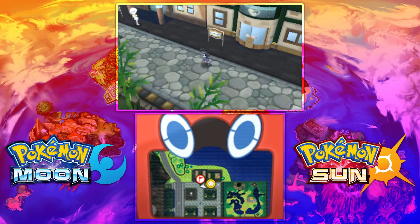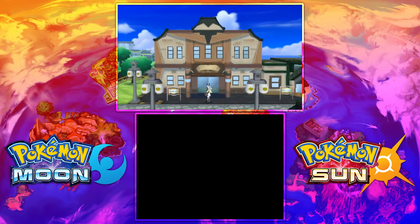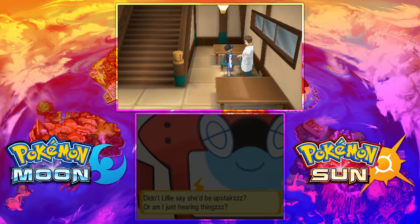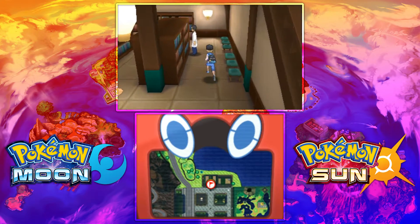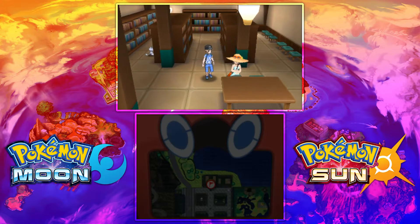Hey guys, this is the 4th Gen Gamer bringing you guys another tutorial video for Pokemon Sun and Moon on the location of TM Fly. In this game it is not an HM, it is a TM, and it is located in Malie City at the Malie library.